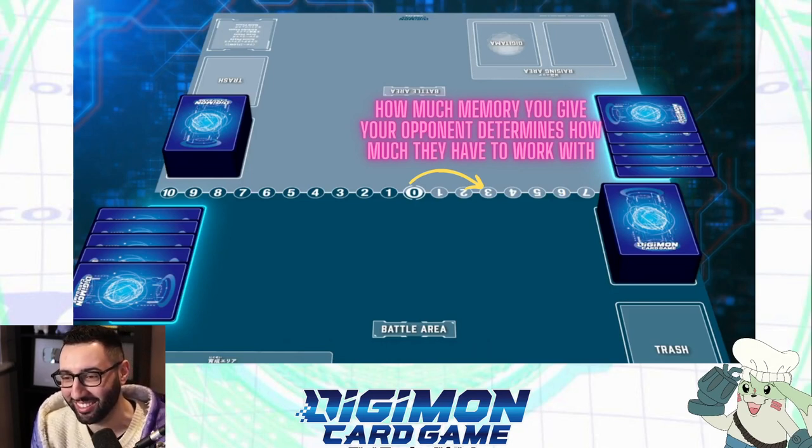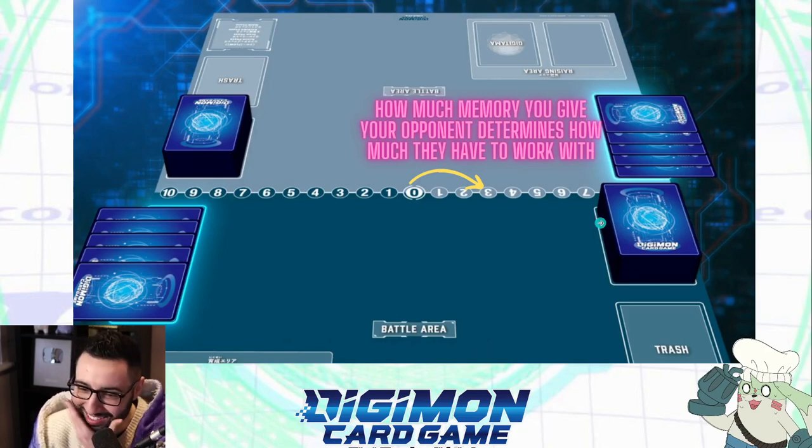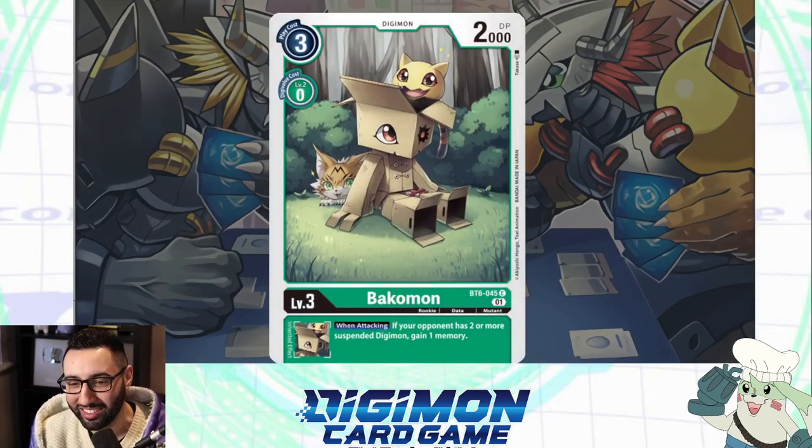This is our first card. In this game you go from an egg, which is level two, all the way up to level seven, which is like a super mega. This guy is a rookie — the equivalent of Agumon level Digimon. If you know that guy, those little dudes. Is he like the Charizard of Digimon? Agumon is like the Pikachu of this game.